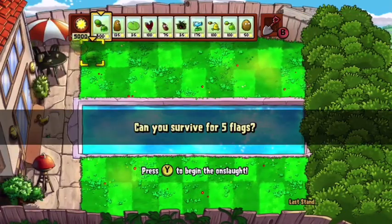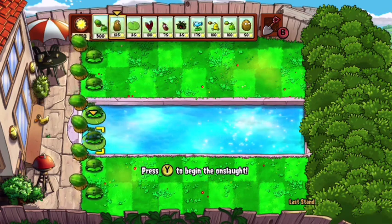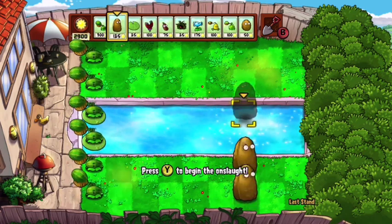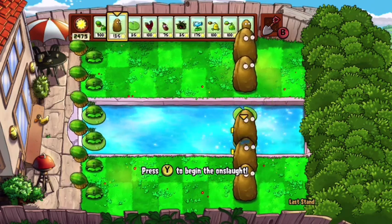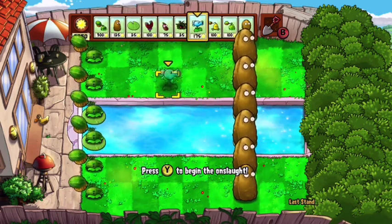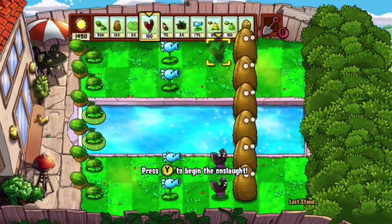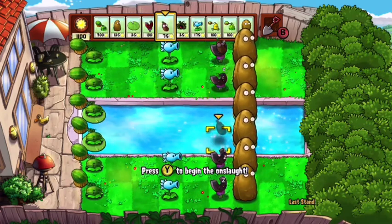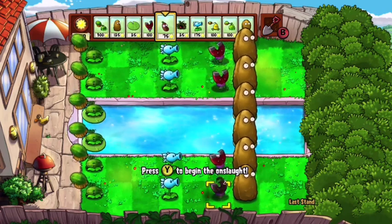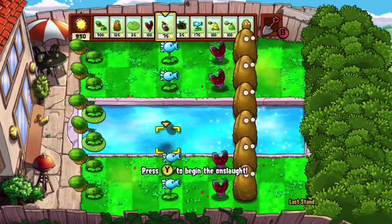Here's the layout you want to do: at the back, place the 300-sun watermelons — make sure you do them on the water as well. Then come forward and place the big walnuts, making sure you do that on the water too. Then place the snow pea ones here. For magnets, do two on each side, and make sure you put the coffee beans on top of them to wake them up.